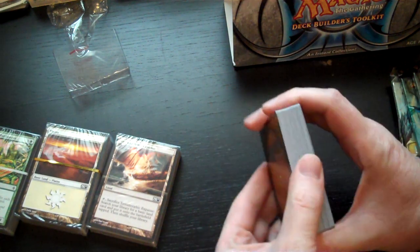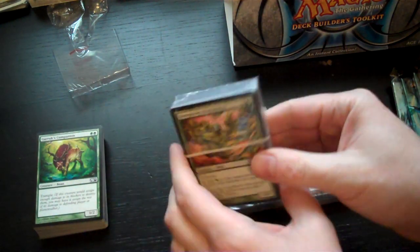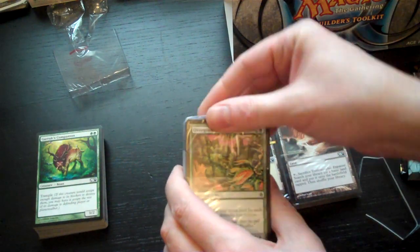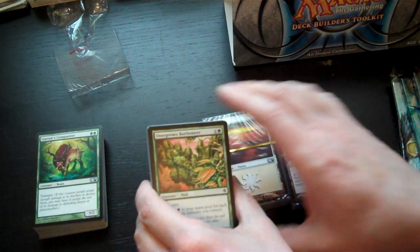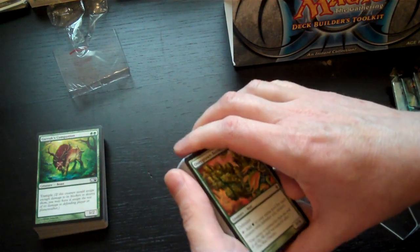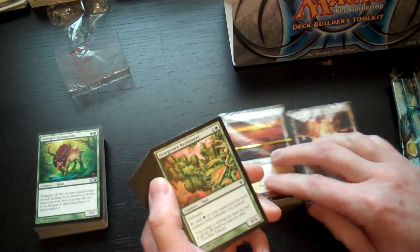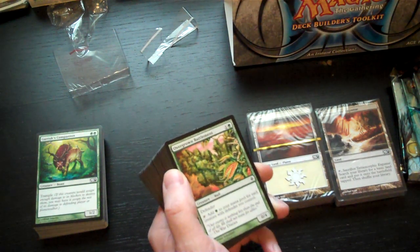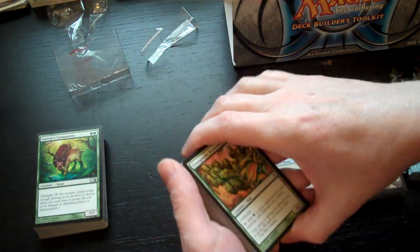There's a lot of M11 in there, some Scars, some Zendikar, and I think I saw a Mirrodin Besieged card as well. If you're buying this intending to build decks for Standard play, you have to be mindful of when sets rotate out. Anything in the Zendikar block will rotate out, so bear that in mind. Also, if a card is reprinted in a newer set in Standard, the older printing is still valid — much like basic lands, which are almost always valid regardless of set.